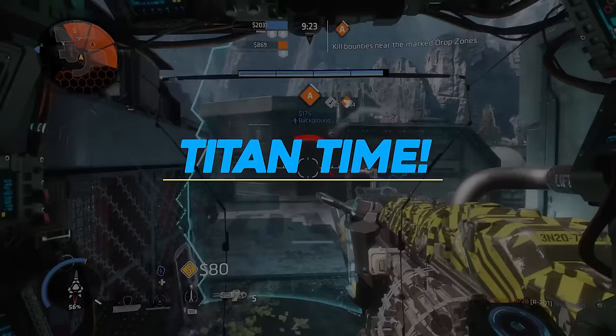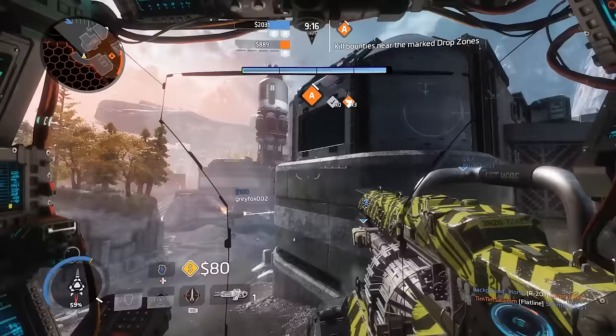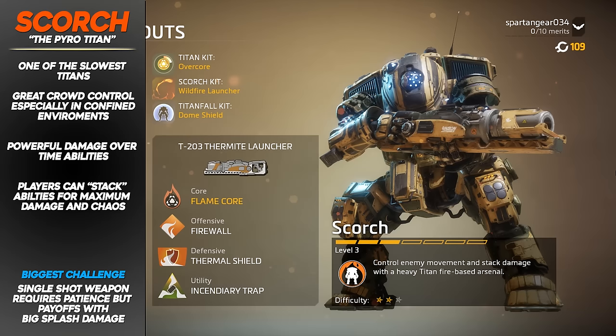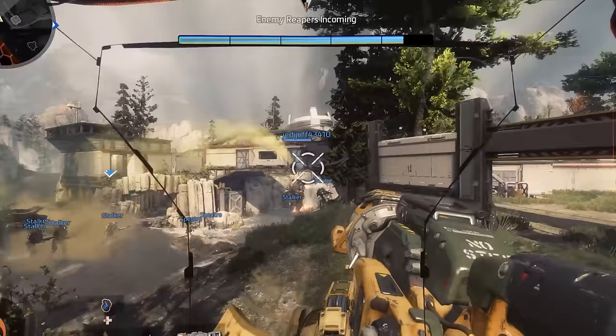Let's talk titans. At level one you'll have a selection of three titans: Ion, Scorch, and Northstar, each with their own loadout, abilities, health, and purpose on the battlefield. For example, Scorch is a slow-moving, no-dash-ability titan that focuses on stacking fire damage — he has a very specific purpose and play style on the battlefield.